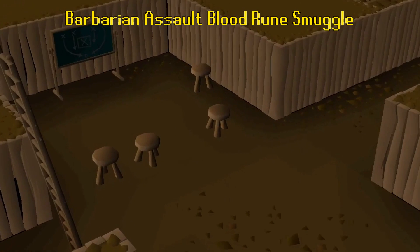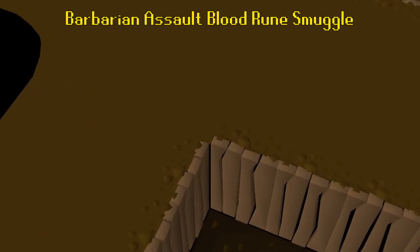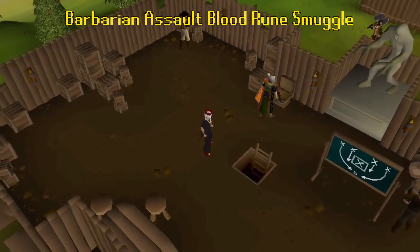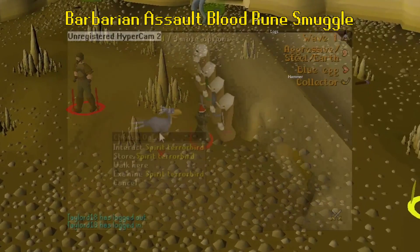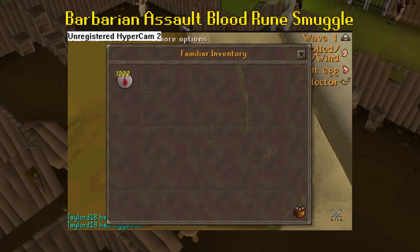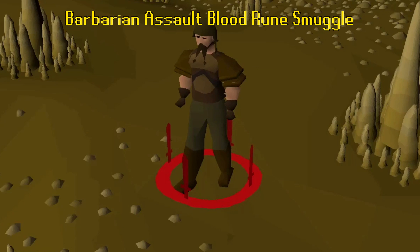Number 4: The Barbarian Assault Blood Rune Smuggle. Barbarian Assault is a minigame that seems to have a past plagued with bugs, although most of the time you'll never notice them unless you're trying to break the game on purpose. This glitch happened literally hours after Barbarian Assault came out. The simple explanation is you were able to smuggle out literally any item in the minigame except for the cape. At the time, blood runes were the most expensive item you could obtain from the minigame. The group who discovered this glitch logged into six different accounts and smuggled the runes all at the same time. They were able to do this for weeks before the glitch was found by Jagex, meaning they dumped possibly millions of blood runes into the game in an extremely short span of time.